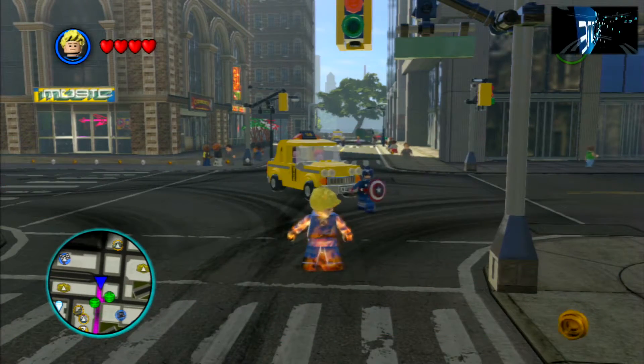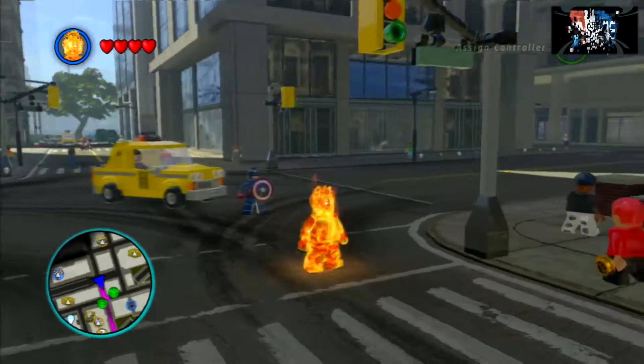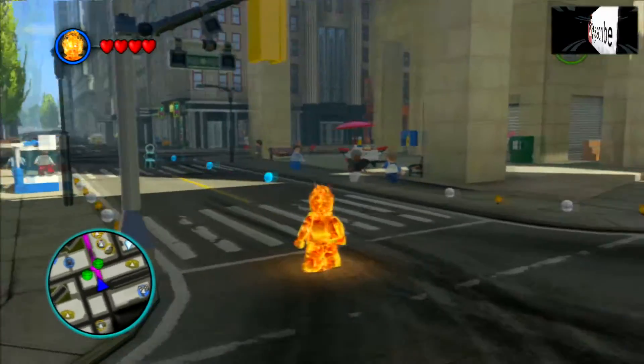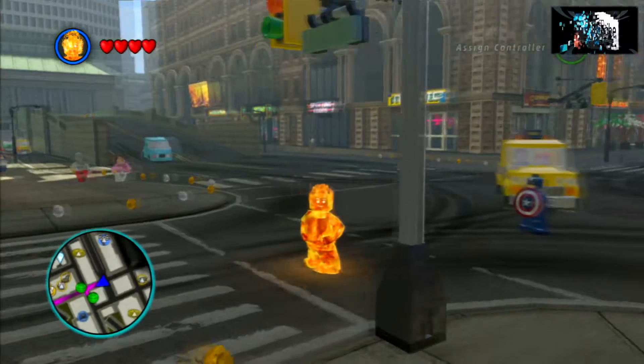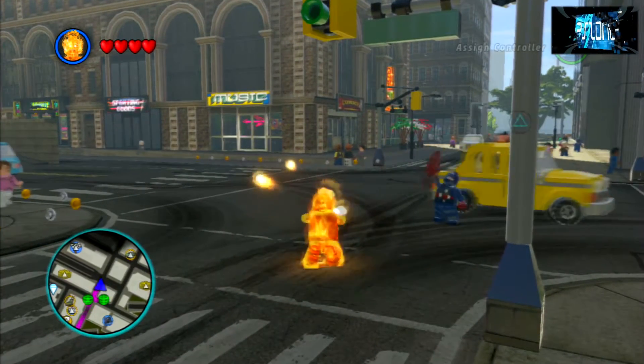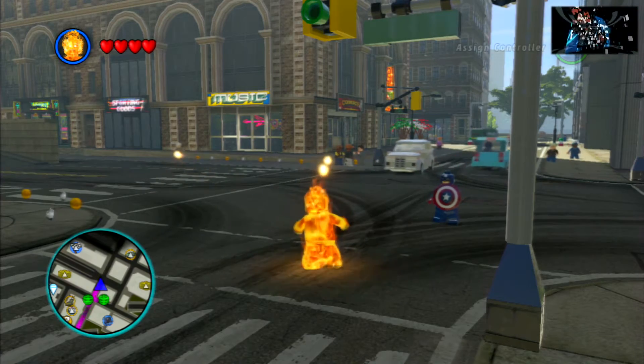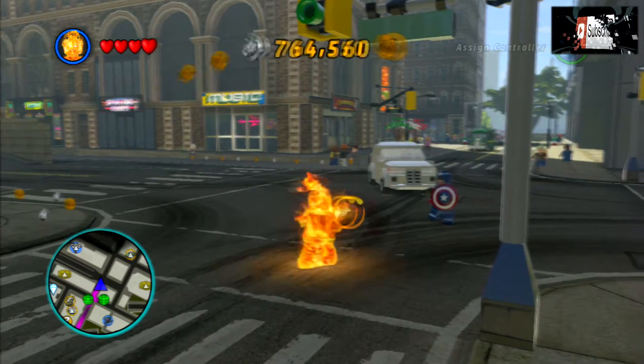He does actually say 'Flame on' in this game and he's got all the usual weapons you would expect from him. Your normal square attack is some cool fireballs, and then for circle you've got a really cool fire laser which can cut through a lot of metal objects in the game. I'm now going to show you the Human Torch in flight, so let me know what you think about the Human Torch in this game in the comment section below.